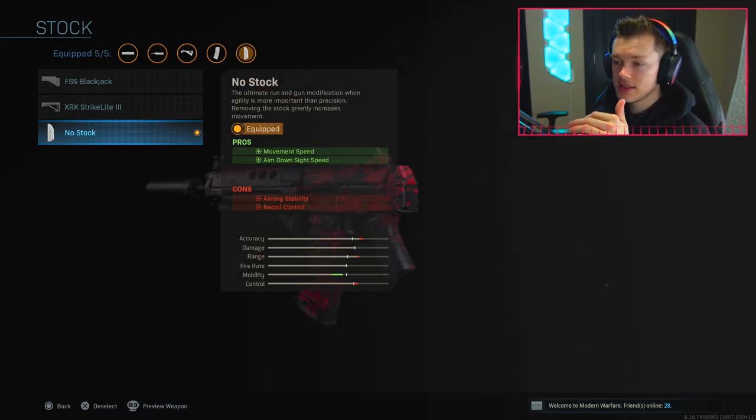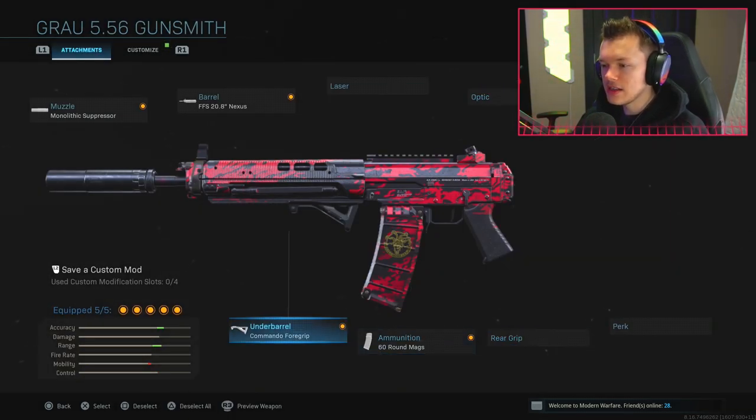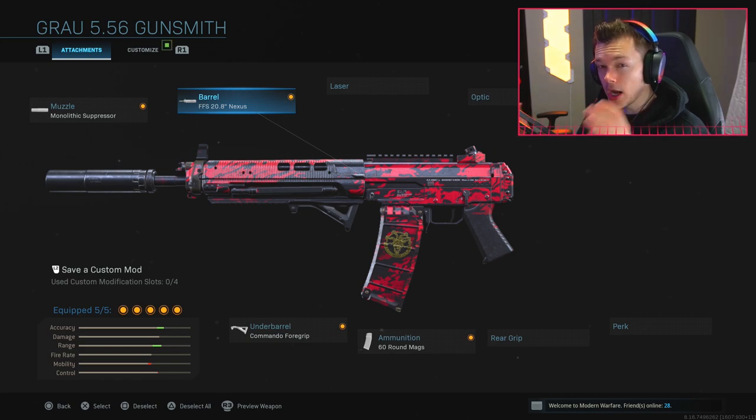I don't run a rear grip, perk, or optic. What I do run is the No Stock attachment, which is pretty crucial. It gives me a movement speed bonus and an aim-down-sight speed bonus, helping my mobility to make up for what we lost with the barrel. The only thing is you have to get a bit more adjusted to not having 100% best recoil control - it goes from being a straight laser beam to having a tad bit of recoil, but I think it's largely worth it for the increased movement speed. This is my aggro assault rifle rushing class.